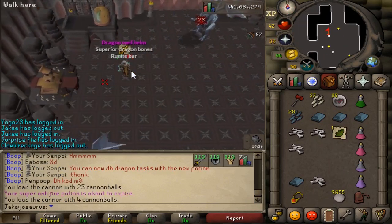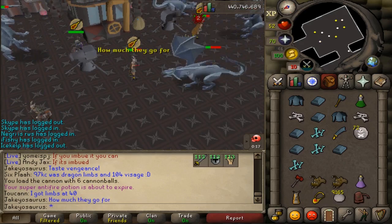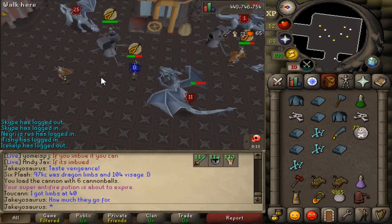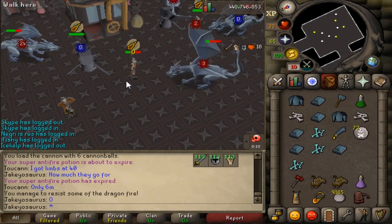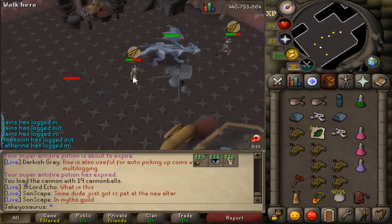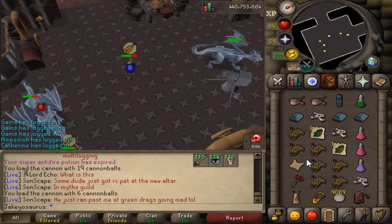Oh, dragon methelm! How much do these dragon limbs go for? Sad face — my dragonfire ran out. Oh, elite clue! Good stuff, man. Good, good stuff.